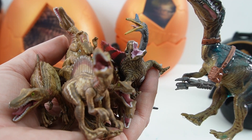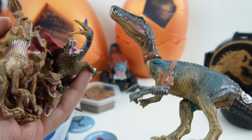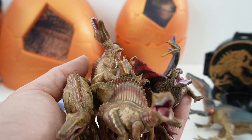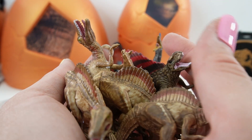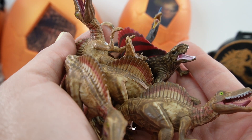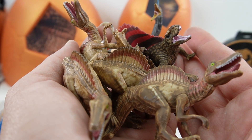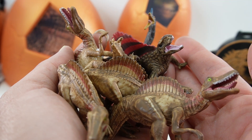Here's all the dinosaurs that we got today. We got some of these smaller ones and then one of these pretty large ones. I thought it's really funny that we got six Spinosauruses. I think I'm going to go and get a few more eggs just to get different types of dinosaurs. If you enjoyed this video and want to see more like it, make sure to subscribe and I'll see you next time. Bye!